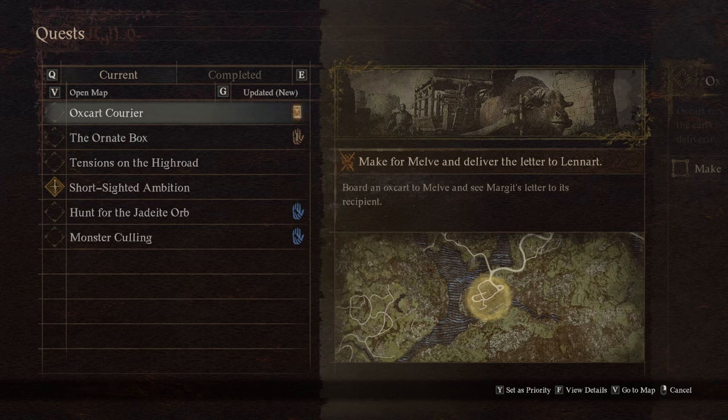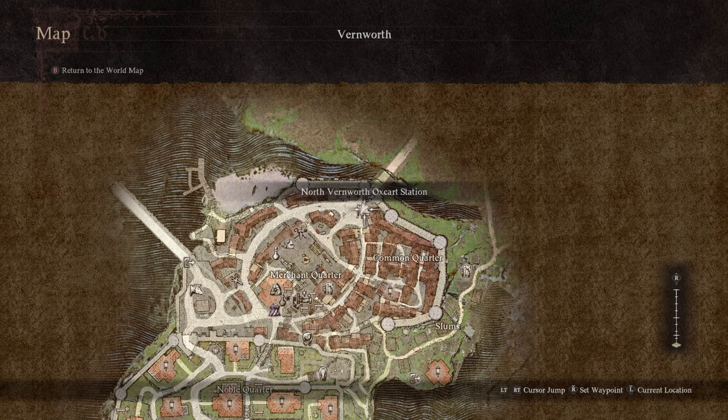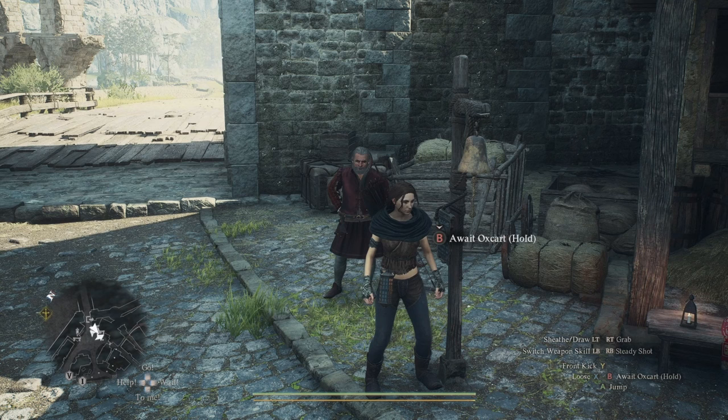I'm gonna show you how to do the Oxcart Courier quest. This one is 'Make for Melve, deliver the letter to Lennart.' In order to get this quest you have to go to the northern Vernworth oxcart station. There'll be a guy in red who will talk to you when you get near him and offer you the quest.